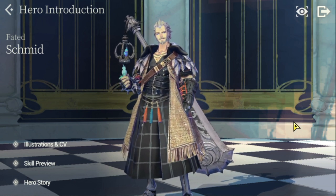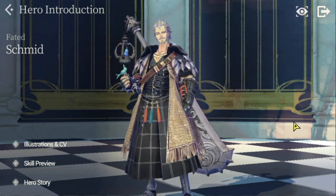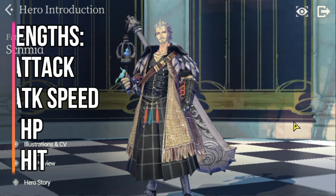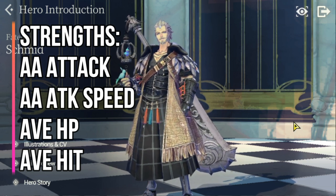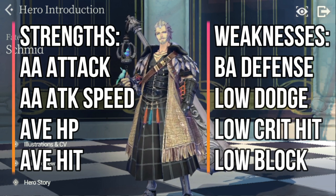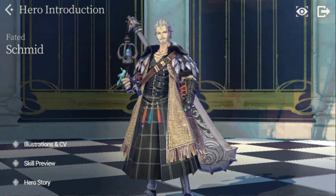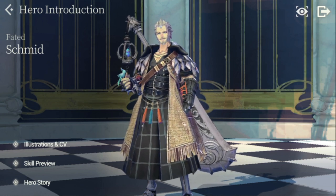For Schmidt's stats, he has similar base stats to FC Rachel at level 75 — they have the same stats. For his strengths, he has above-average attack, above-average attack speed, average HP, and average hit. For his weaknesses, he has below-average defense, low dodge, low crit hit, and low block. All in all, Schmidt doesn't have out-of-this-world stats; he's more of an average, general character.